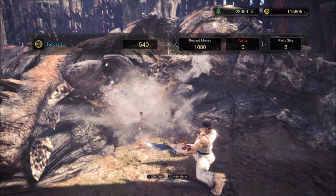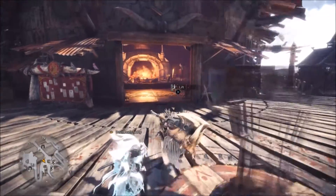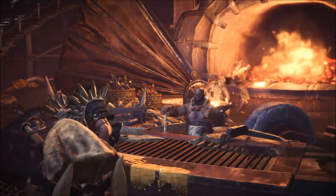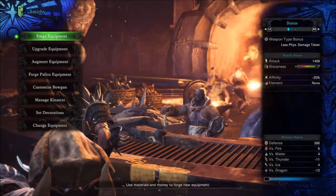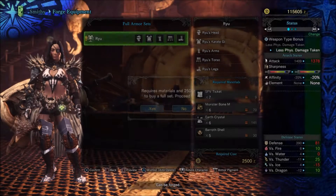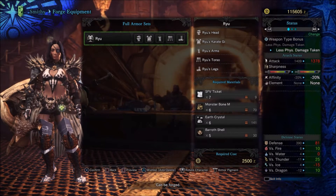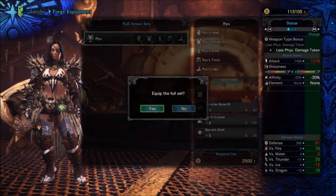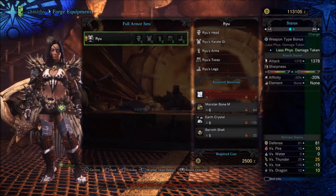Let's go into the forging. Take the lift down to the smithy, talk to him, wait for his dialogue to finish, go to forge weapons, full set armor, and then just forge the stuff. It will take seven of your tickets and like me you'll probably have some left over unless you were hitting all bronze.